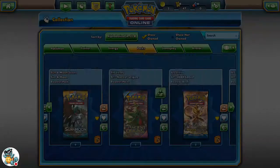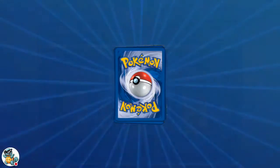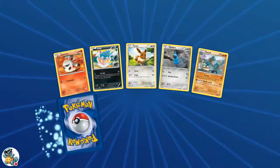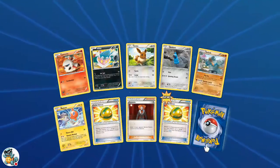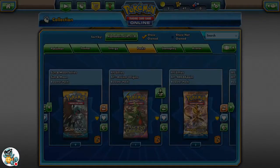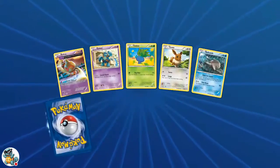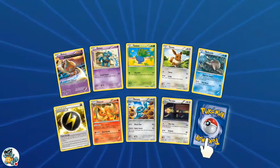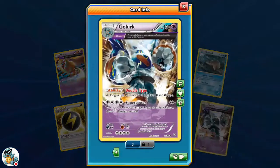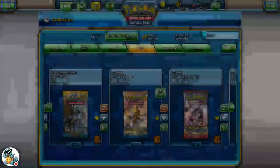Next we'll go Ancient Origins and go in order for now. Maybe we can get some Primals or a Secret Rare. We do get a few good ones: Lysander, Double Lucky Helmet, and a Claydol. We do get a Flash Energy and a Crawler — now I have a full playset of them.